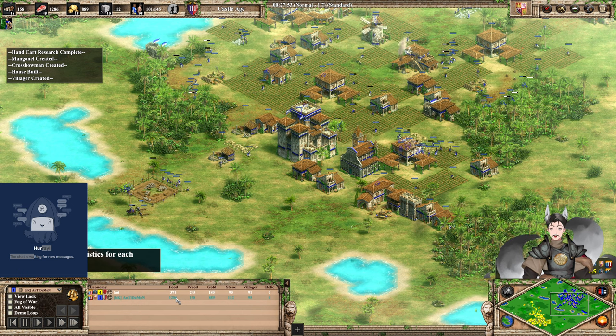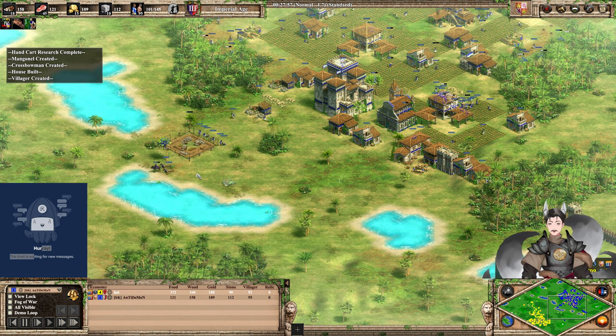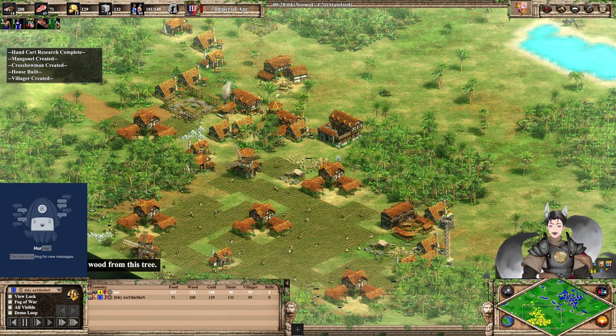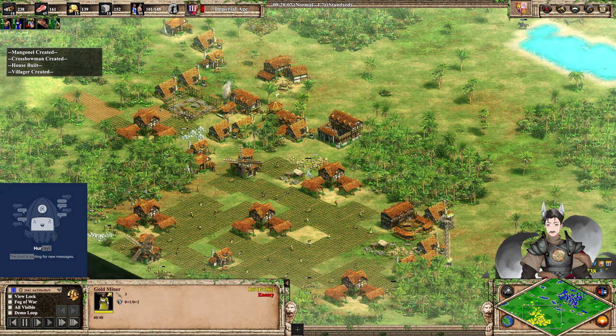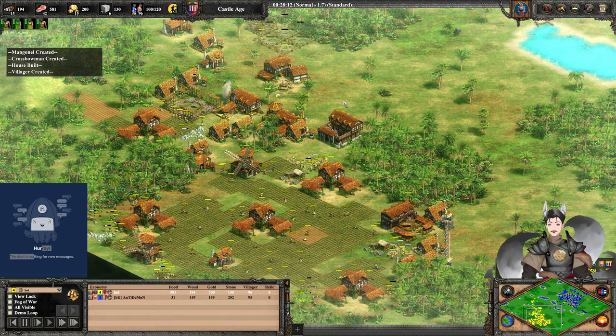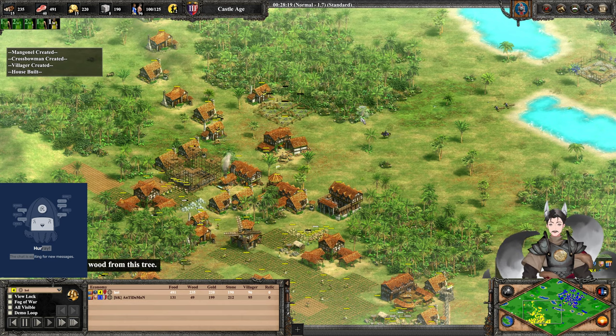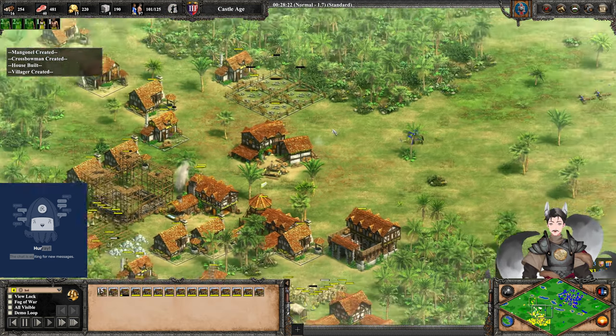Blue also has a large amount of food and is going for Imperial Age. Imperial Age, Wheelbarrow, and villagers are now being queued. Yellow is only eyeing villagers and is not close to Imperial Age at the moment. But a nice line of housing there.